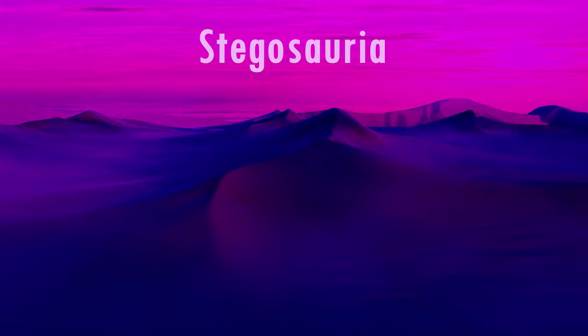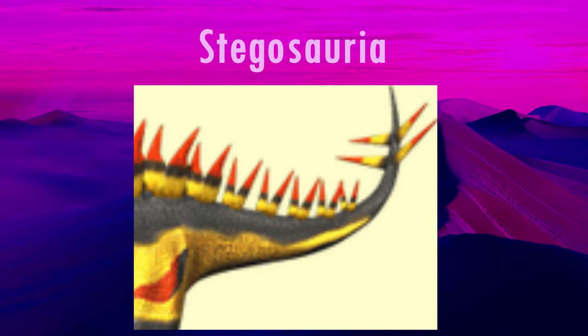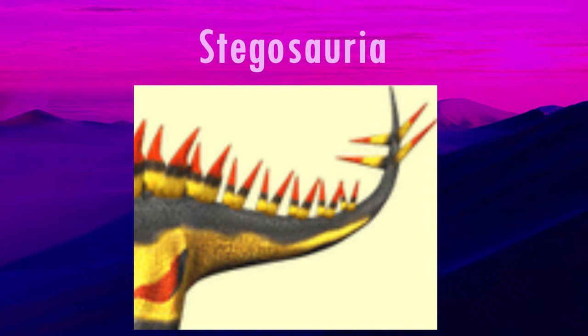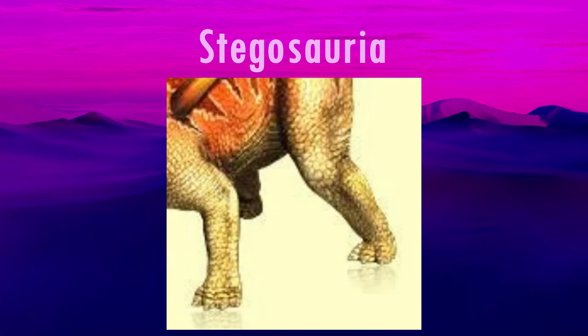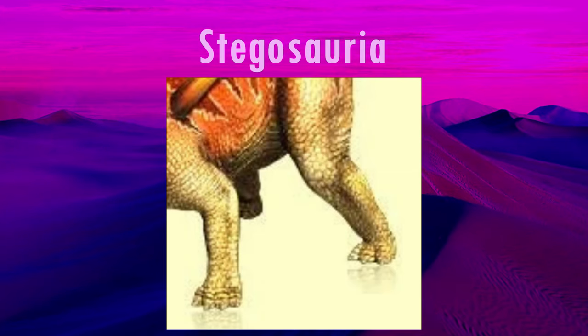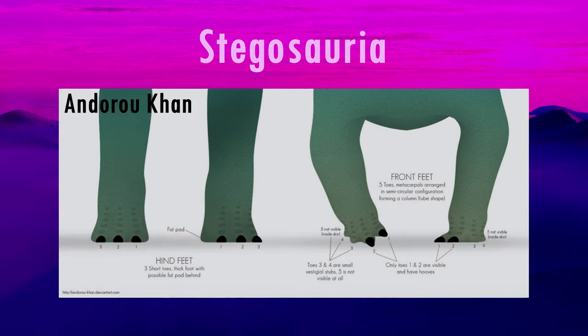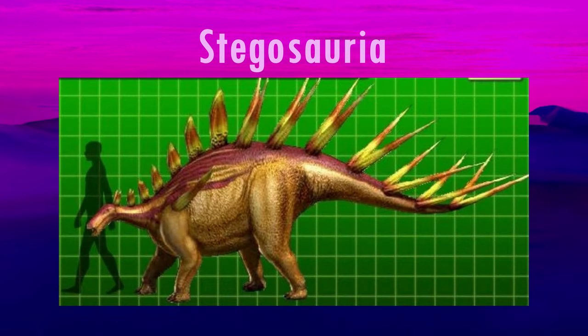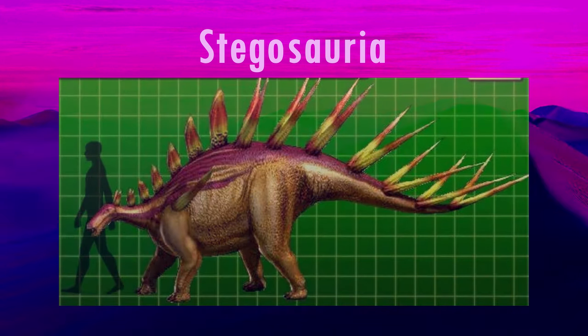In Dinosaur King, the Stegosaur models all have spikes at the tips of their tails, and they correctly point to the sides. They have the correct number of toes with three, all with claws, as they should have, which is great. However, they've also been restored with four fingers, all with claws, whereas Stegosaurs had five fingers and only the innermost two had claws. Another common issue is that their legs are too long compared to their arms.